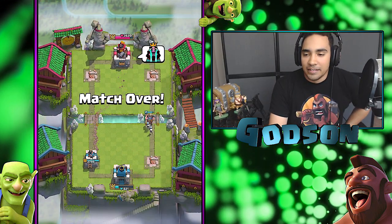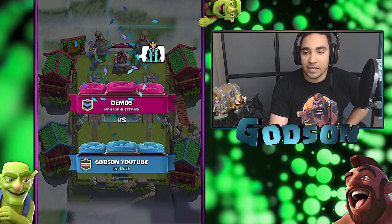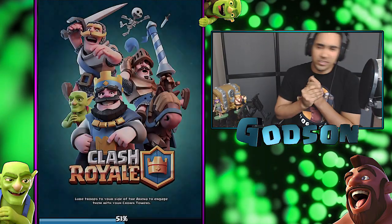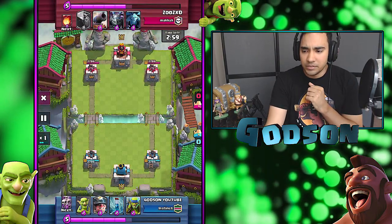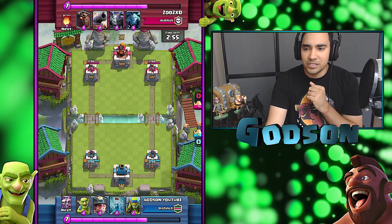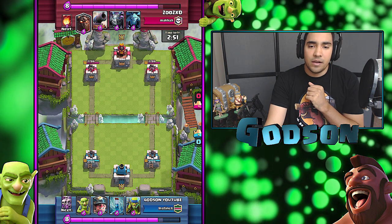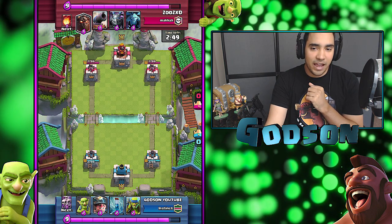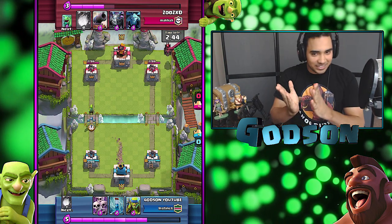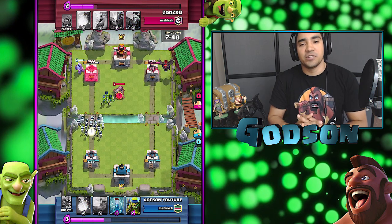So that was the second replay. Let's go to the next one. This was the last one, and I think this was another three-crown that I did on this guy. I can never hope for this against low-cost Elixir teams. This is a team that I've been having really hard trouble with — the Lava Hound teams.